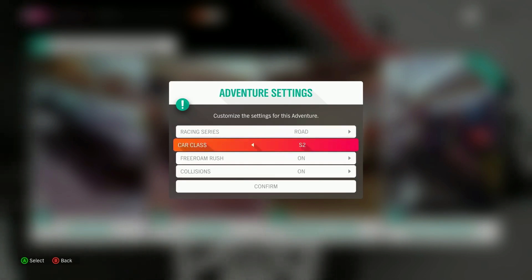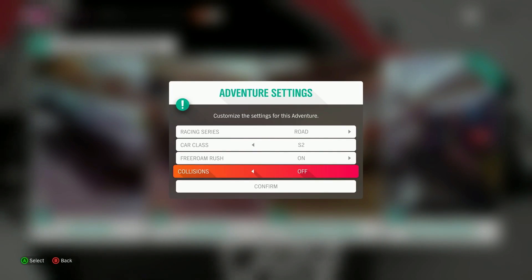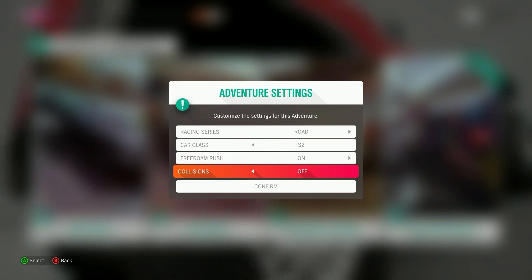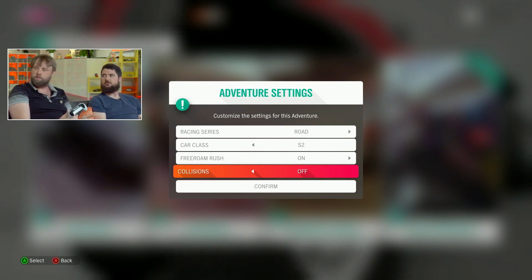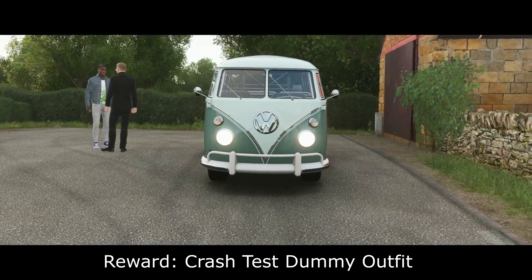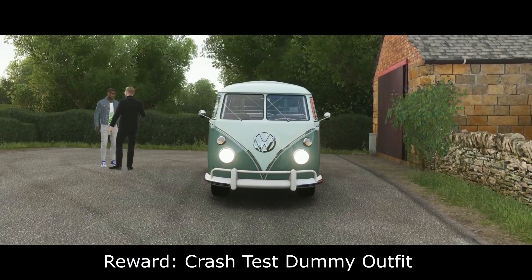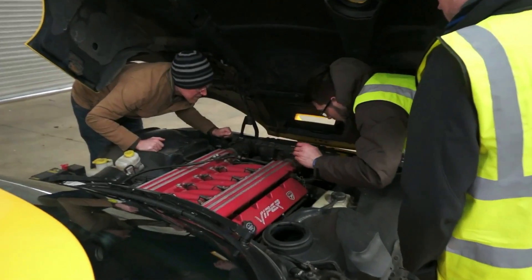There's still no D-class or X-class racing, which they explained is mostly to avoid diluting the player base — having too many classes and race modes to pick from would split queues and make wait times much longer. If they can maintain healthy lobbies across all disciplines, I'm sure more customization will be added. We're also getting a new Horizon Story in Update 9 called The Car Files, with a car insurance investigator theme that should have some fun moments.